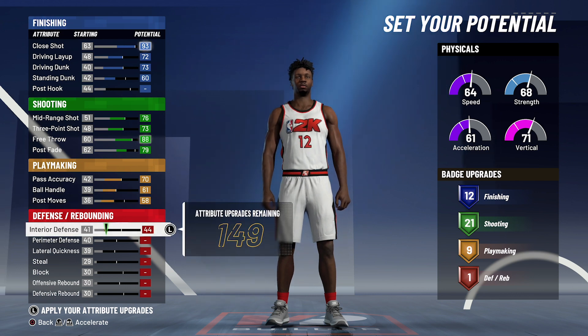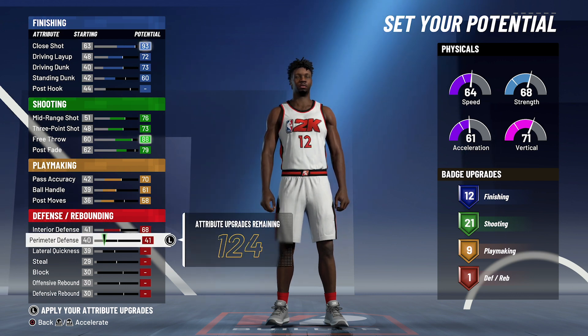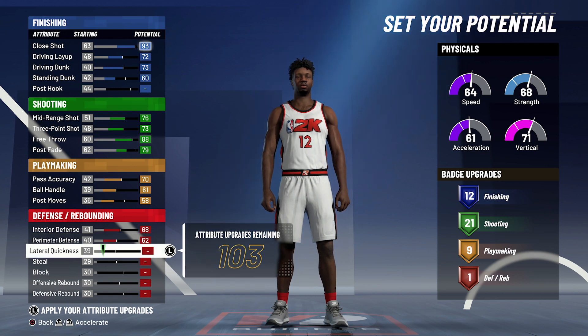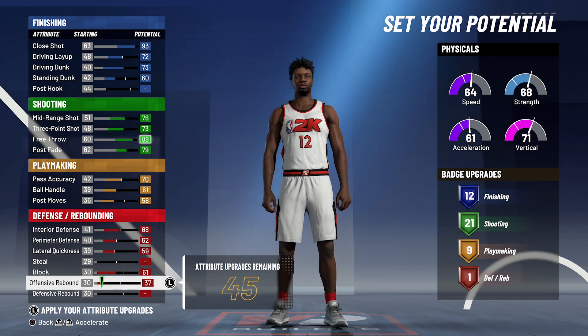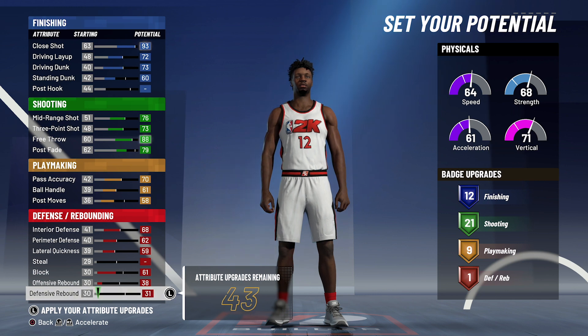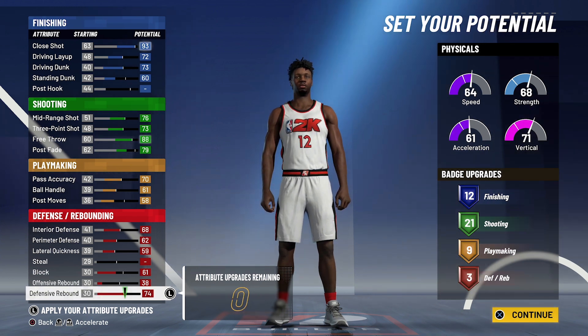For defense and rebounding, you're going to max out your interior defense, max out your perimeter defense, max out your lateral quickness, bring your block up to a 61, bring your offensive rebounding up to 38, and spend the rest on defensive rebounding to max it out. That's going to give you three defensive rebounding badges.